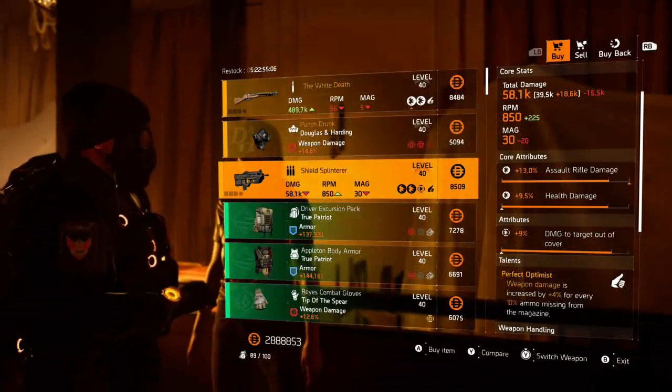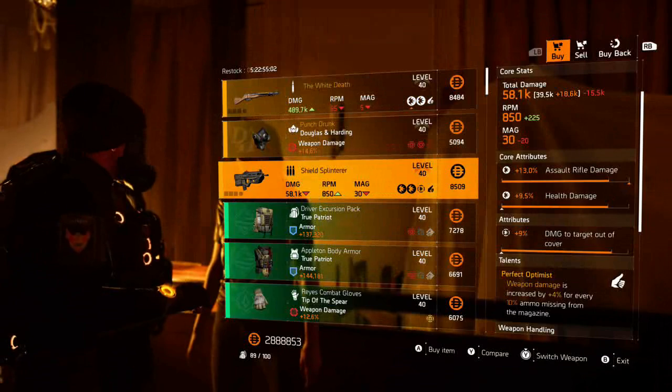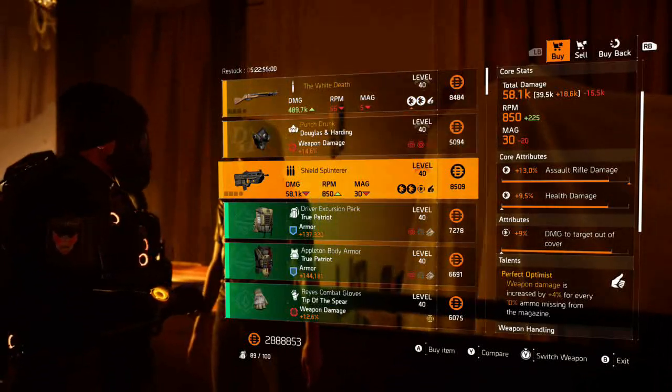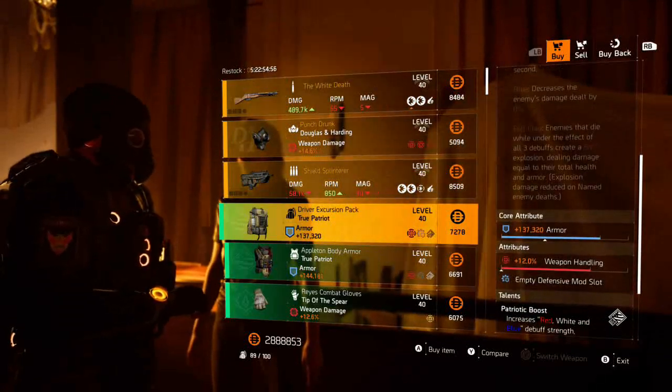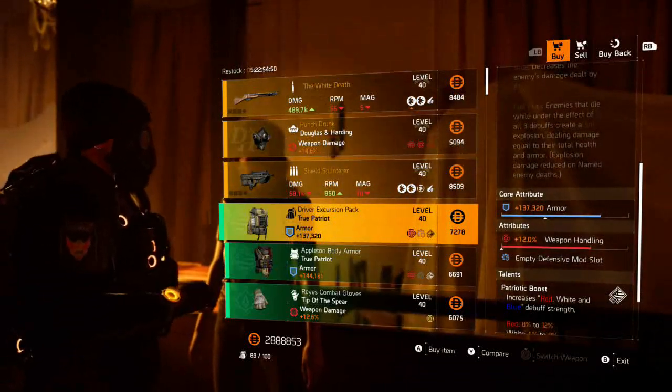The Shield Splinterer has 13 AR damage, 9.5 damage to health, and 9 damage to targets out of cover, along with Perfect Optimist. With the gear set items, we've got two pieces of True Patriot - the chest and the backpack - with good rolls of armor and the Patriotic Boost and Waving Flag talents.